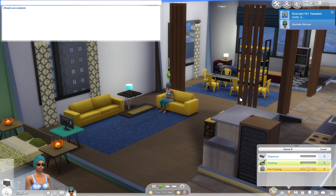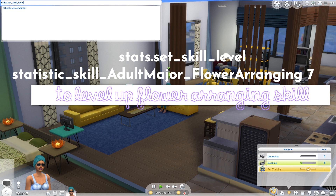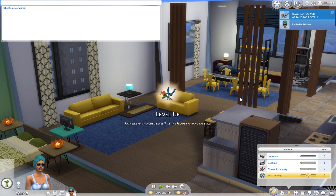Let's try another pack. If you have Seasons and you want to max out or level up your flower arranging skill, type: 'stats.set_skill_level statistic_skill_AdultMajor_FlowerArranging' and then specify the level you want to achieve. Let's say level seven — and now we are at level seven of flower arranging, which is pretty cool.